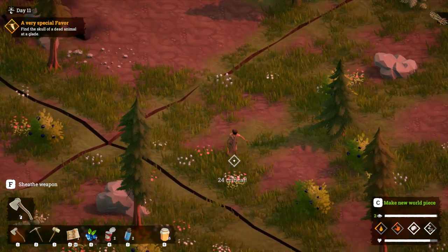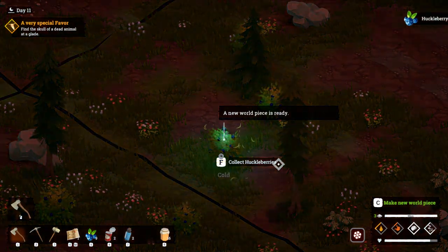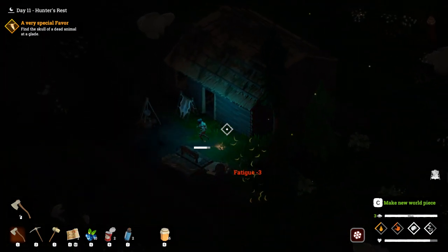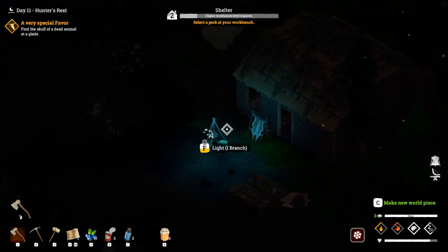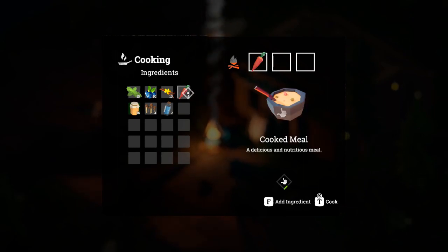I think it took three hits before for those ones. Some berries too, and we have a world piece available. Let's go back home. We really need some water. Let's see if we can cook some more food because we need the hunger stat taken care of as well. We've got carrots - putting in carrots gives a lot of hunger.